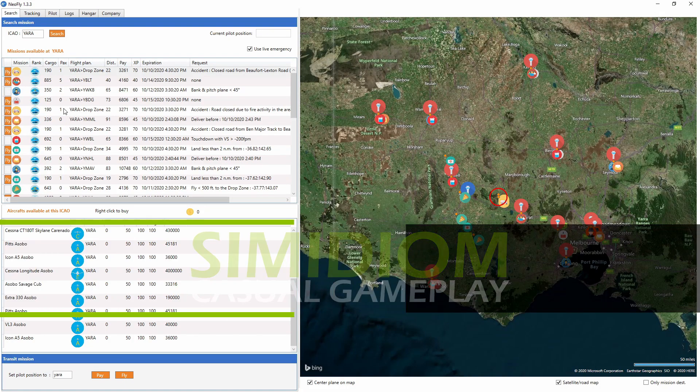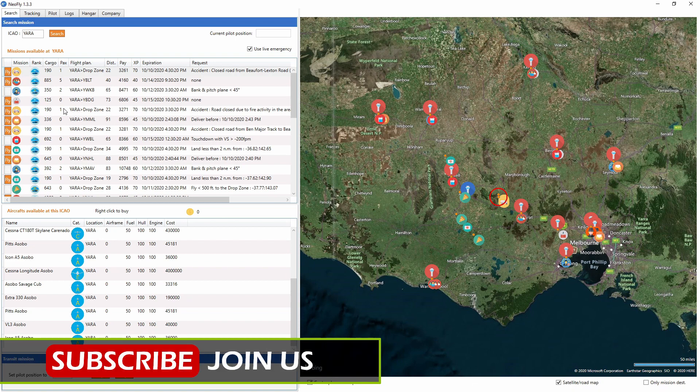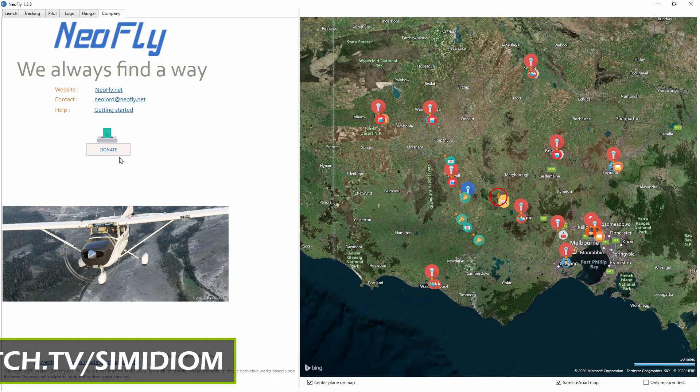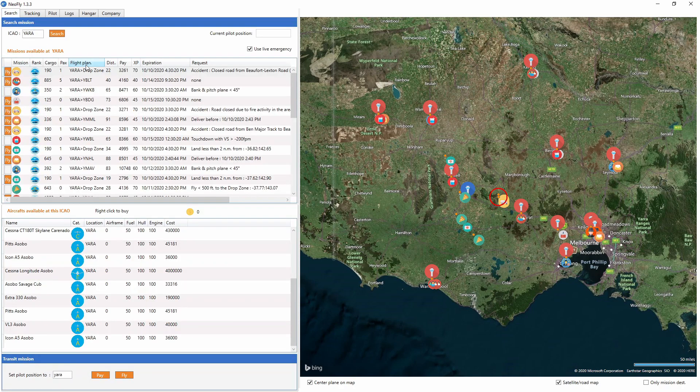Good day everybody and welcome back to Microsoft Flight Simulator. We are looking at NeoFly again — version 1.3.3 has been released. Don't forget that if you are enjoying this and you are playing it, send him a donation because this is a free program. I've got my aircraft set up, and since it's a new version you can actually modify your save files and configuration files to continue from where you were.